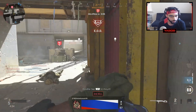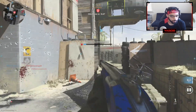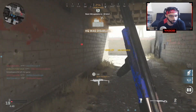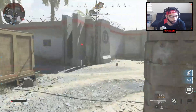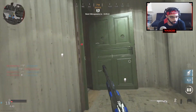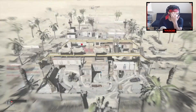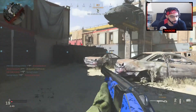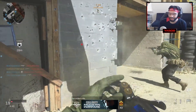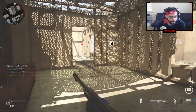Up close I'm still destroying guys obviously. Definitely from those deep ranges it's gotten some type of nerf, which it should. This guy keeps camping up there — the teammate killed him, thank goodness. I love this map. I don't know about that kill right there — it's weird how I'm killing these guys.